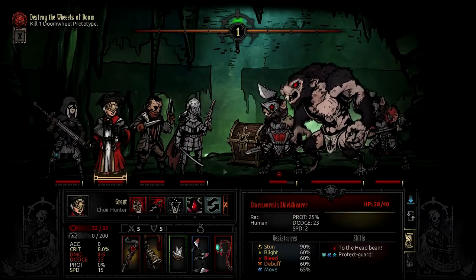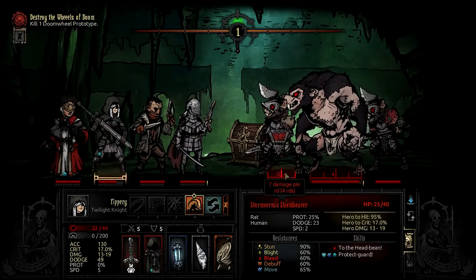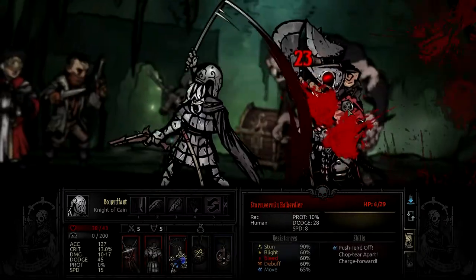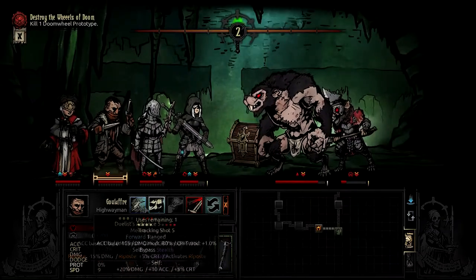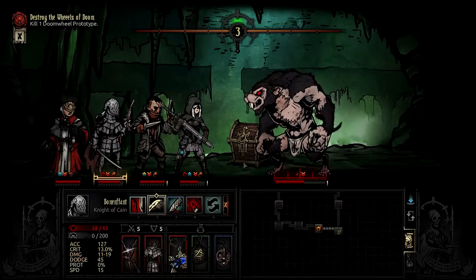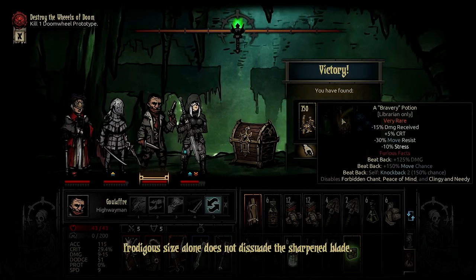Leap of faith — go on, lass, go for it. Seven damage — if you did like 19, this would do him. Oh, that's done him — he's gone. Everyone takes more damage. I think we can handle that. He's practically dead. Dead. We've got it — don't even worry about it. We can absolutely bleed him to death. Oh, he's fucked — it's over, just take him away. He's embarrassing himself. 25 damage — he's dead. A bravery potion: minus 15% damage received, plus 5% crit. If I could get that other trinket, I could make the librarian a melee class — that'd be fun.